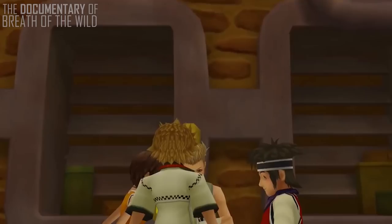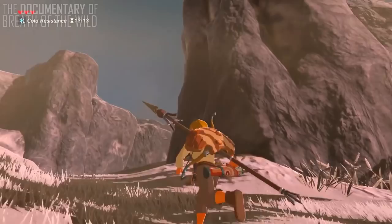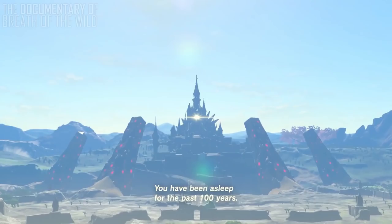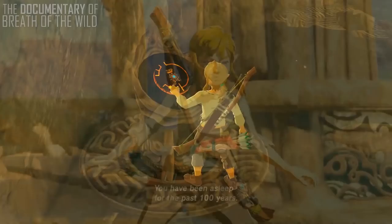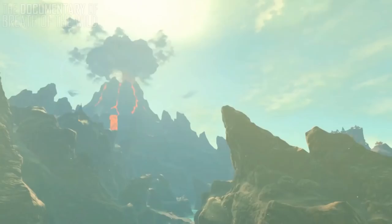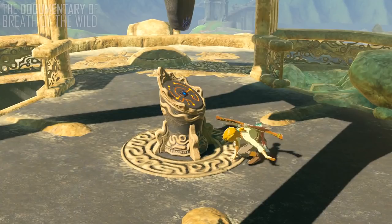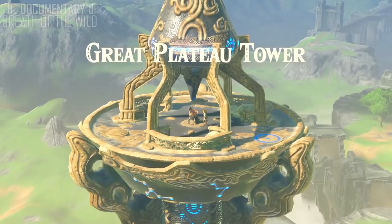Remember when I talked about how each cutscene feels relevant to the game? For an example, let's look at the moment the Great Plateau Tower rises. It might seem insignificant at first, but this whole cinematic was executed brilliantly. Having the player activate the tower only to see more rise informs them that these are important landmarks. Even more so by then filling up a part of Hyrule's map. The game is able to both inform the player that these towers are important as well as explain why they should go out of their way to activate them, and it is done in a very quick and effective way.